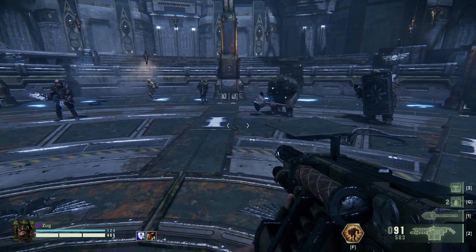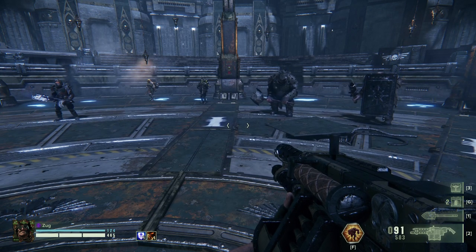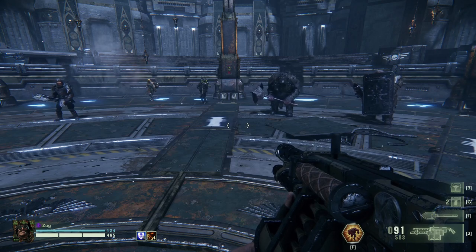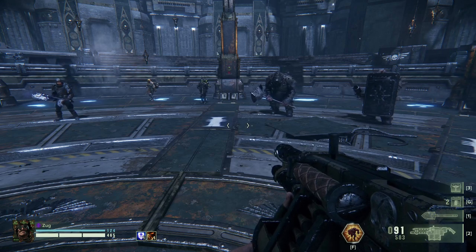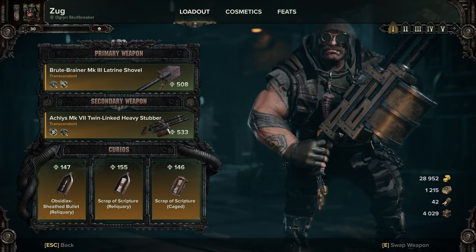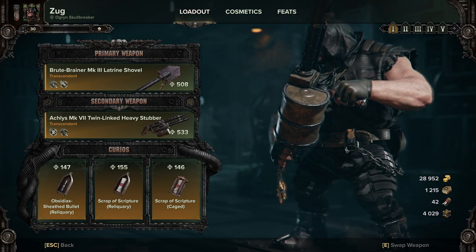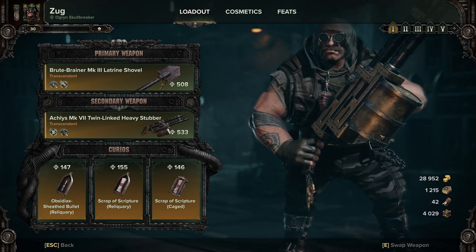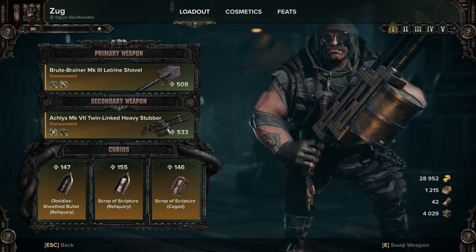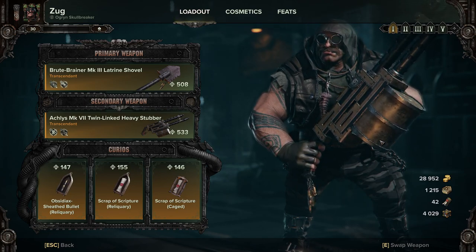This is night and day compared to how the Heavy Stubber was when it first came out — and I'll be honest, it was a piece of shit back then. But now this is one of my favorite go-to weapons for the Ogryn. It's just incredibly satisfying to use and I've been using it on Heresy and Damnation with little to no problem.